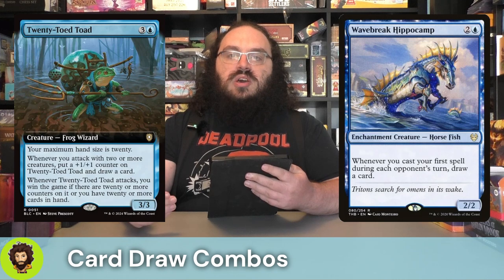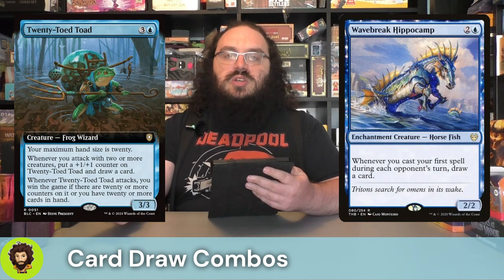Wave Break Hippocamp — a 2/2 for three. Whenever we cast our first spell during each opponent's turn, we're going to draw a card. So really just again playing into the fact that we have flash speed on our opponents' turns to help us out. It's going to feed this card draw, which is going to affect how big and powerful our commander is. It's a good time all around.